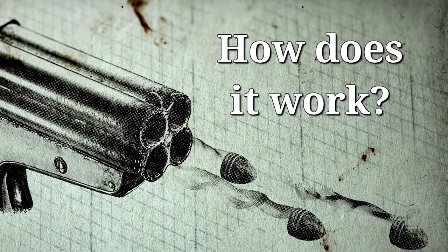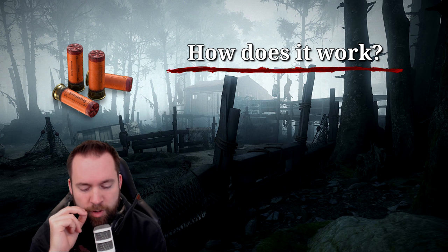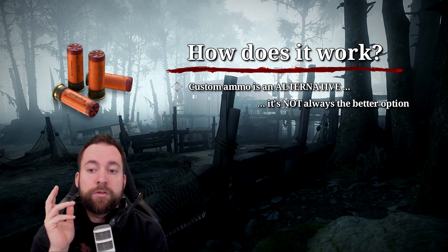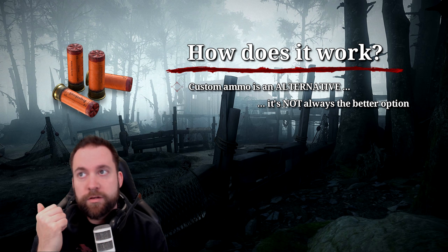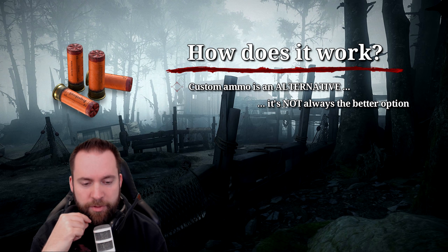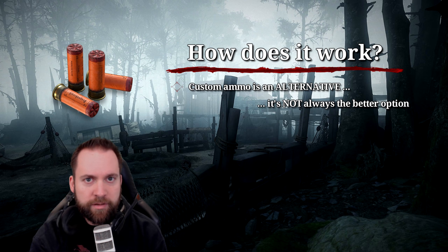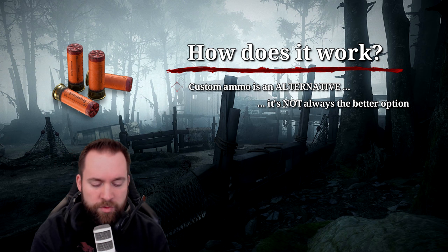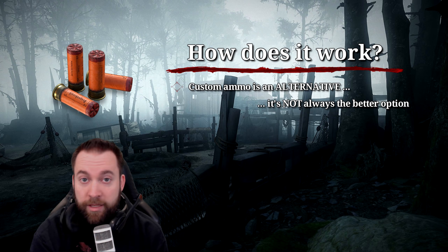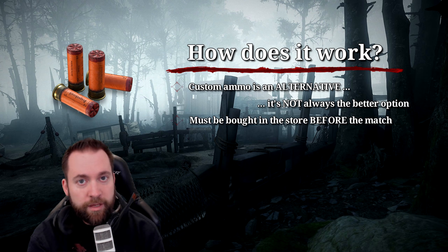So how does custom ammo work? One very important statement: custom ammo is an alternative — it's not always a better option. A lot of people on Reddit, the Steam forum, and the official Discord thought custom ammo would be completely overpowered, like a Sparks with bleeding dealing 149 damage plus a tick of bleeding. That is not how this works. Every custom ammo gives a benefit, but every custom ammo also has a drawback.